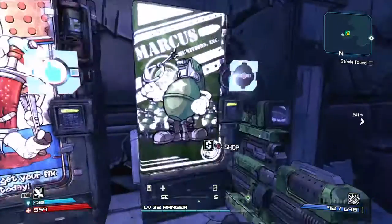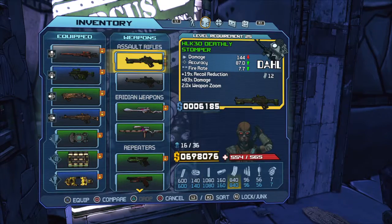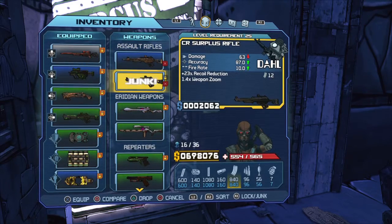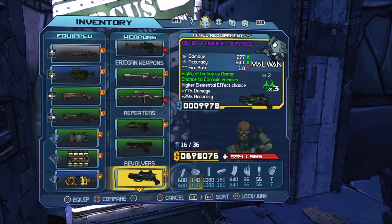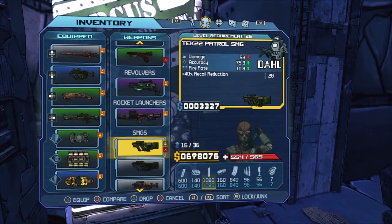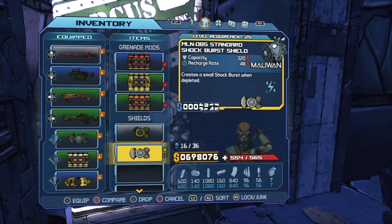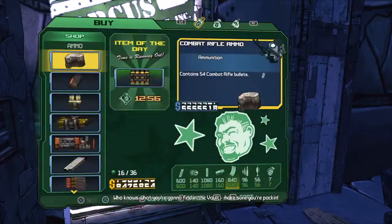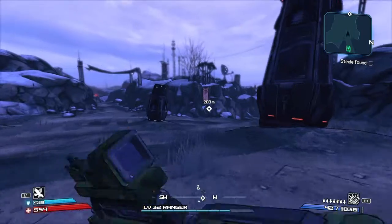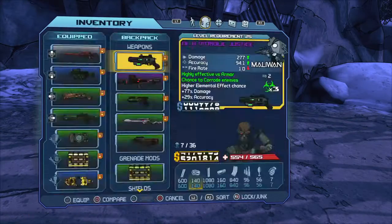If the mission we're about to do is what I think it is, we are actually almost finished with the main story. Like I mentioned, we will revisit the DLC — we're not going to leave that hanging. We might come back to it in the future; I haven't determined if I want to do it right away or save that for later. Since we were just here, the Guardians and Crimson Lance won't respawn again. That's our quickest route there.